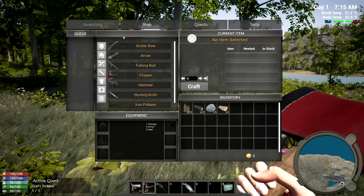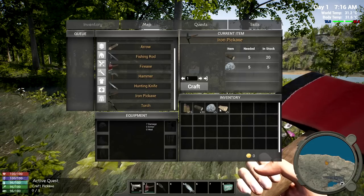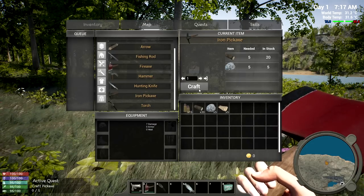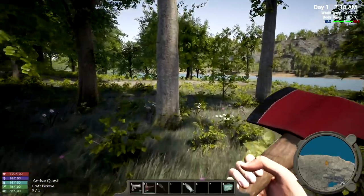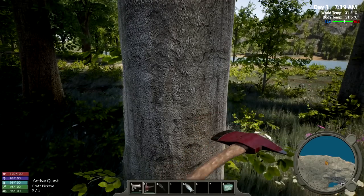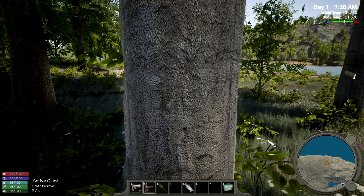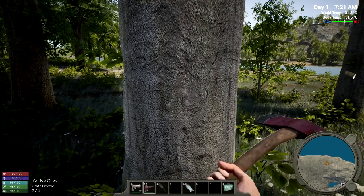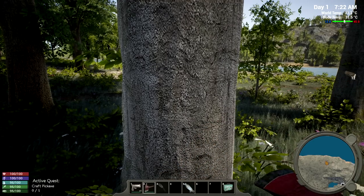Craft a pickaxe - we'll do so. It must be under tools. Iron pickaxe - we needed five of those. Crafting it will take 28 seconds. I'm probably going to grab a little more wood because we're going to need lots of it to make a base. I remember we used to need nails too - that was tough, we had to go into towns for that. Probably should load up my pistol too.